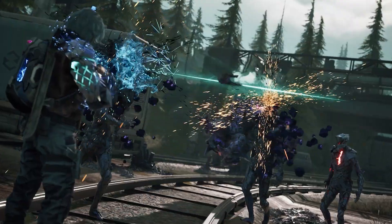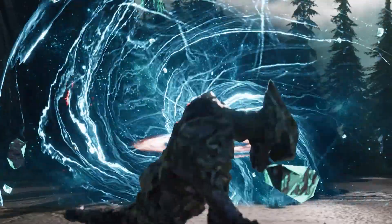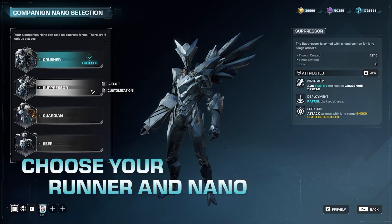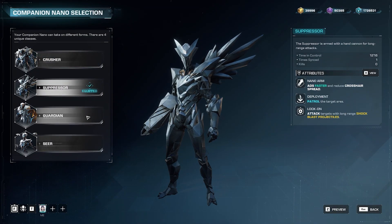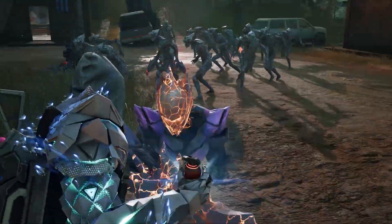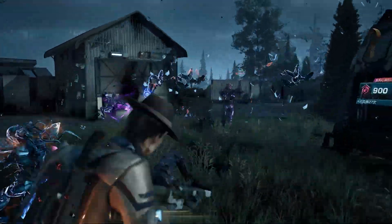Armed with a Gun Tech weapon and loaded up with your personalized mods, the power of creation is in your hands. And to bring it all together, choose your perfect runner and companion nano combination. Each runner comes with their own traits and abilities. It's up to you to decide which runner-nano combo works for you.